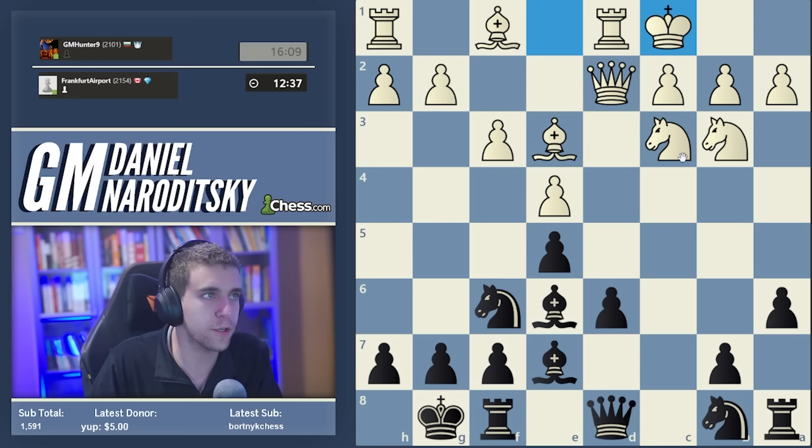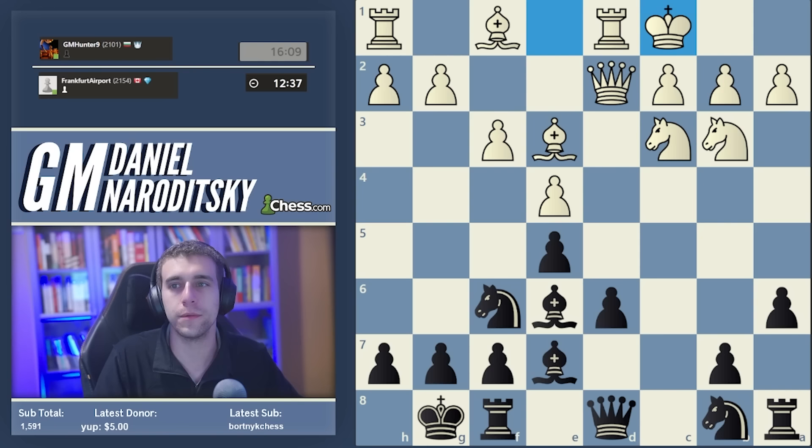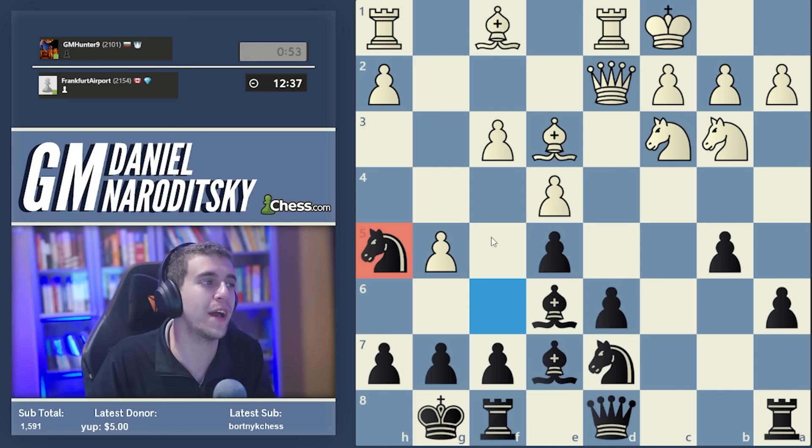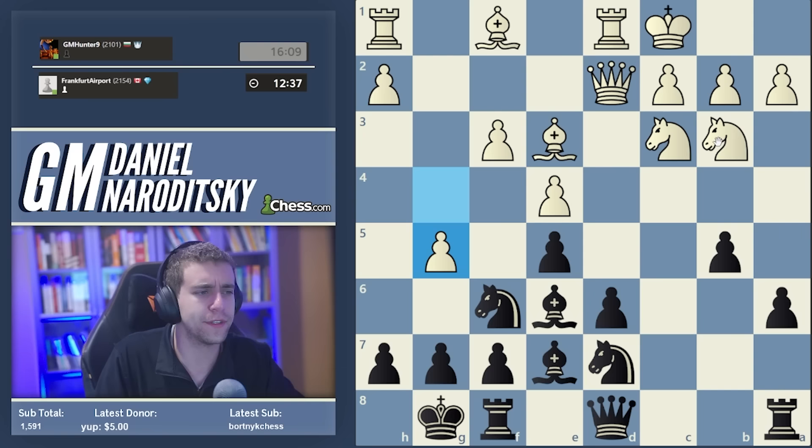Realistically, queen d2 is the only serious topical line. Castles kingside and castles queenside - this is the starting off point for wild massive theory. This position was first reached in the year 1971. The first person to reach this position with Black was Robert James Fischer against Robert Byrne. Fischer was the first to play this line with Black - he understood the correct move is knight bd7, he understood to play b5.